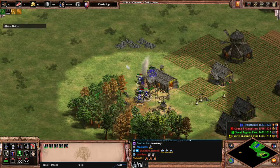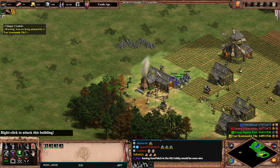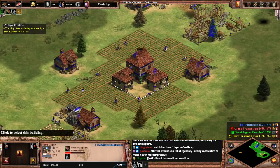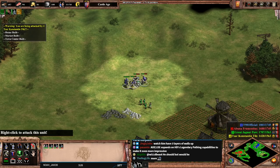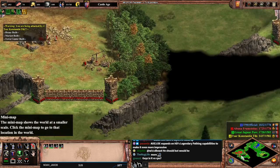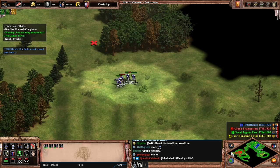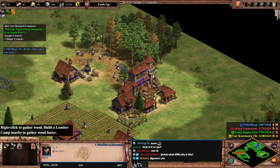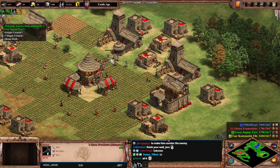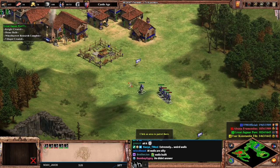We've destroyed this guy pretty easily. We just doink him. Looks like Green is here to help — with trash. Did he build a wall around his town? He didn't finish it. He's walling, but these are really weird walls. Does he have military? Okay, he does. My farms are so bad. We're going to heal our knights up — that's why I'm at home.